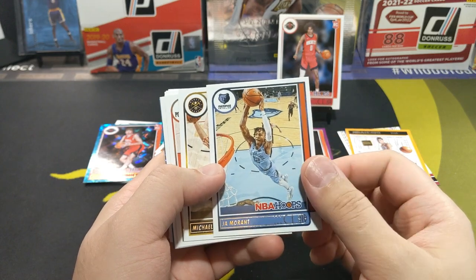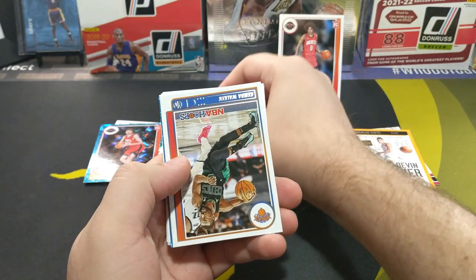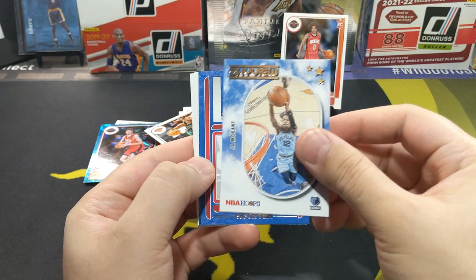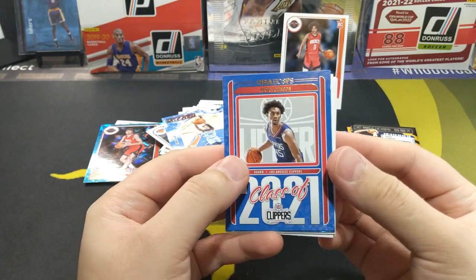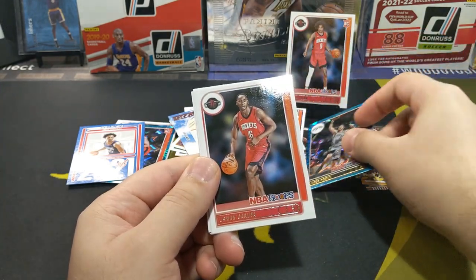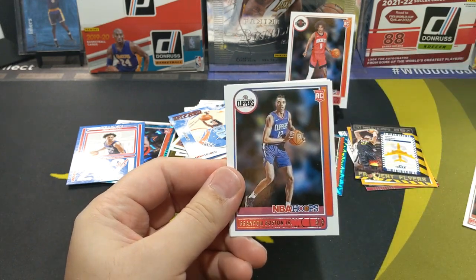I don't have nothing crazy — no Prizms of him. I mean I should have picked him up but I just didn't for some reason, including the Optics. Michael Porter Jr. Skyview — Ja Morant. And we've got a Class of 2021 — Keyon Johnson for the Clippers. Okay, this time wasn't our rookie. Maybe next time get another rookie. Poetal. Usman Garuba. Jalen Johnson. Brandon Boston Jr.